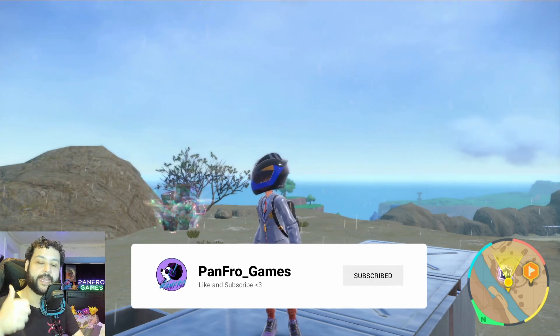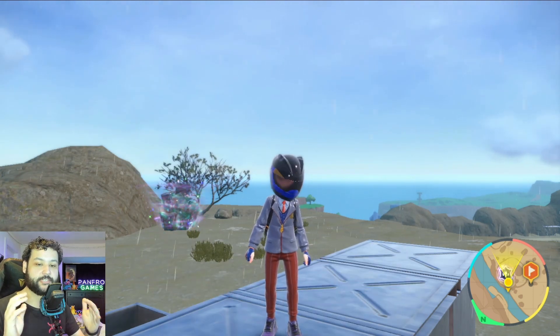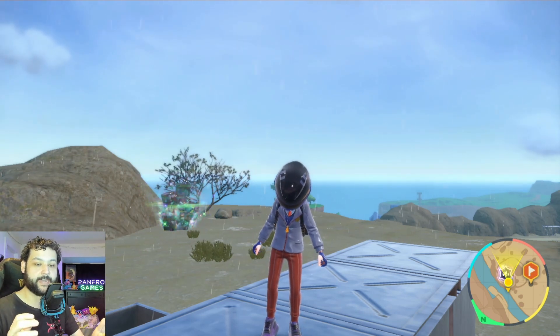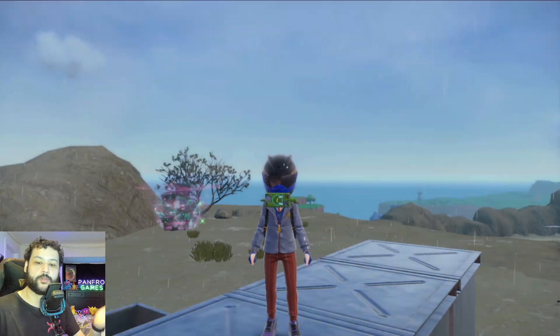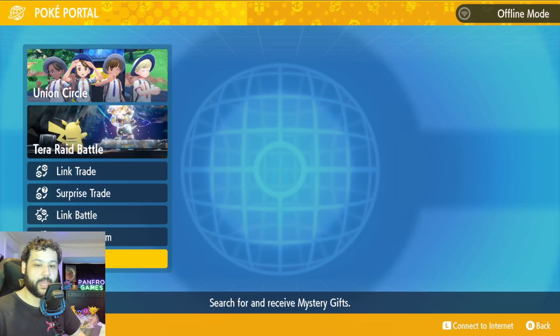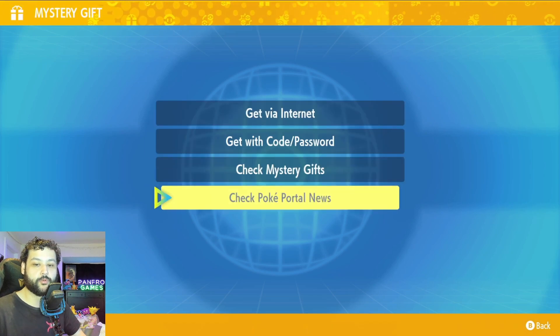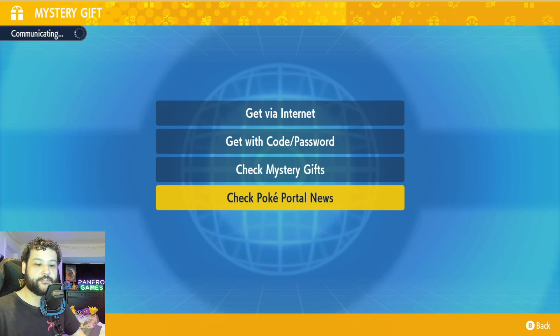If you're new to the channel please subscribe and like the video. This weekend is the Charizard raid event and we are going to be exploiting this raid event. If you don't have the raid event you need to connect online — go to your Poké Portal, go down to the Mystery Gift option, and check the Poké Portal news to connect online.